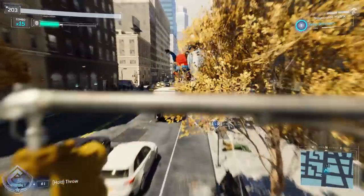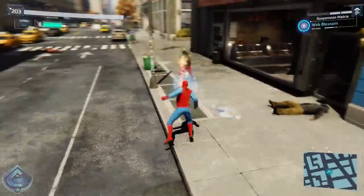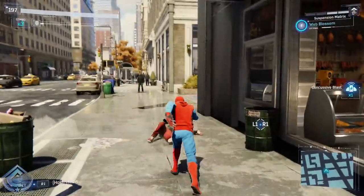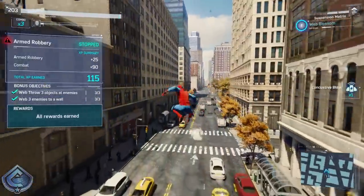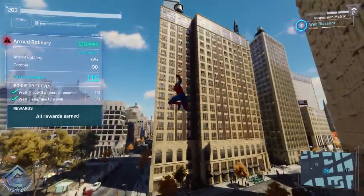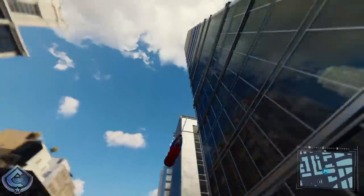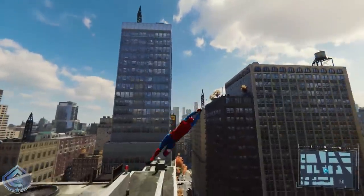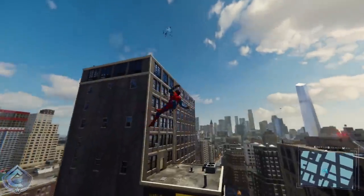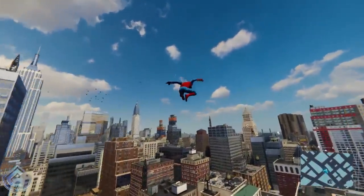They've also added the ability to rotate layers in photo mode, added new frames and stickers to photo mode, and added a shortcut option to trigger photo mode via the left directional button. These are awesome updates — it's been frustrating that I couldn't rotate stickers for certain photos. I'm just happy overall that Insomniac has continued to support photo mode so far after the release of the game.